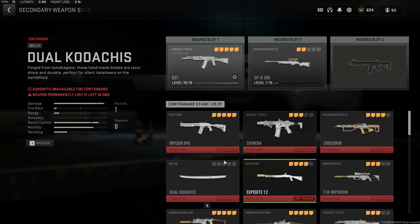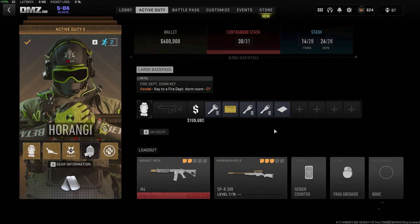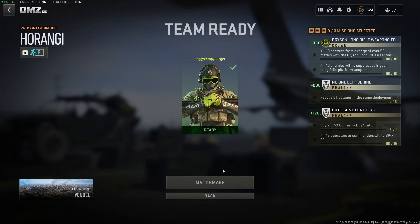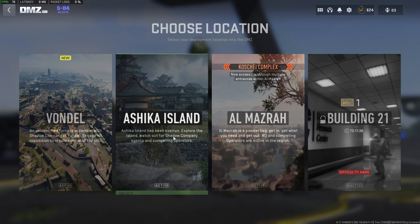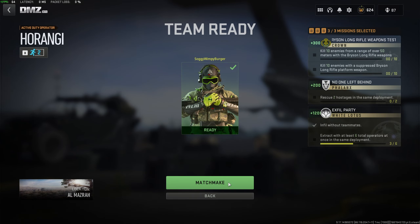All you need to do is get 10 kills from over 50 meters — that's really it. Simply pick this weapon and go into any map with it. An easy map is probably Vondel, though you can bring teammates, but they could steal your kills and slow things down. I'll go to Almazra as I have a mission to do there.